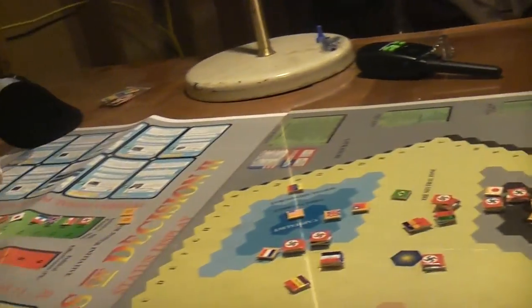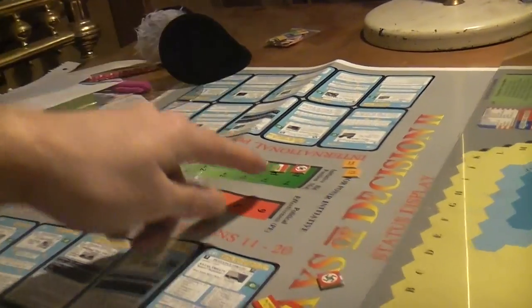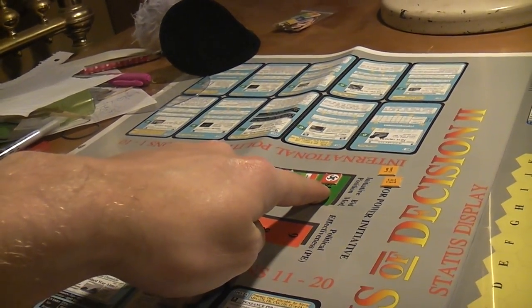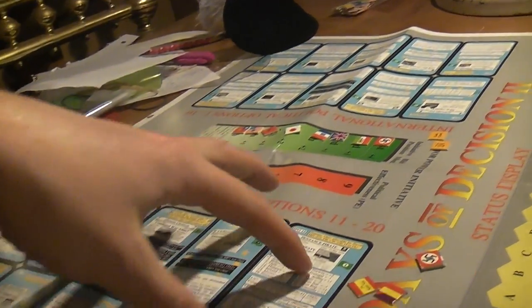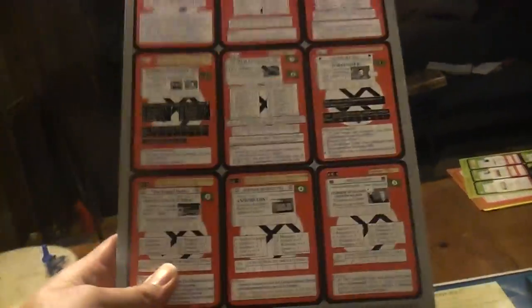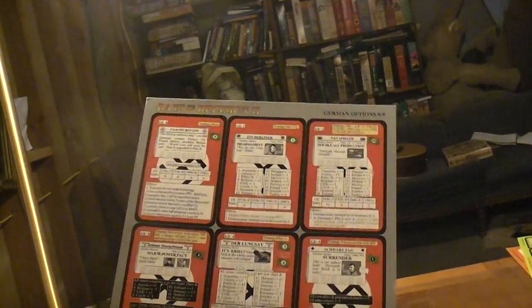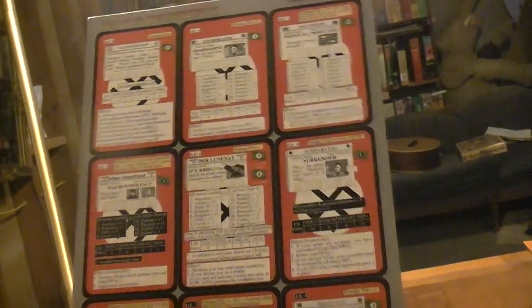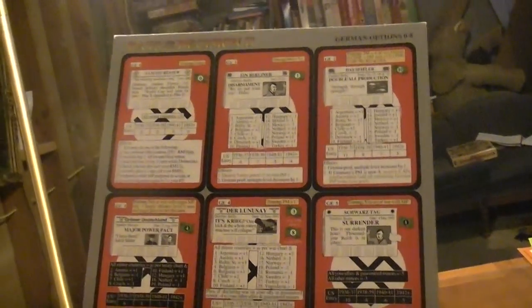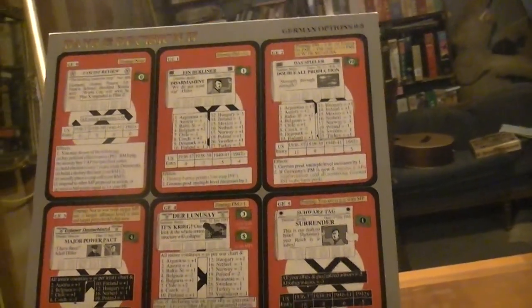During the political phase, if you are up and you get to do things — which Louis is right now, or he just did — then you get to choose either one of these little pseudo cards here. These are international; anyone can do those. Or each power has their own card that has specific things they can do. The first six of those are basically the same, but have different minor power effects because different minor powers feel differently about different major powers doing things.